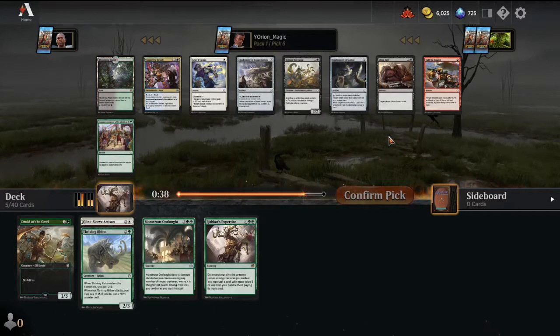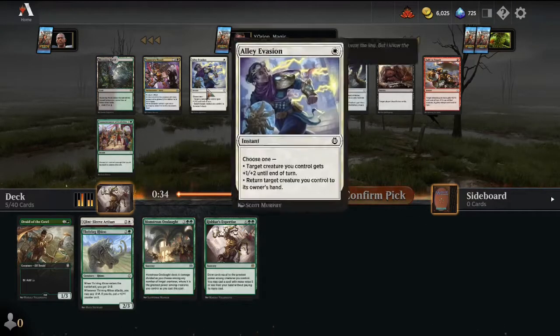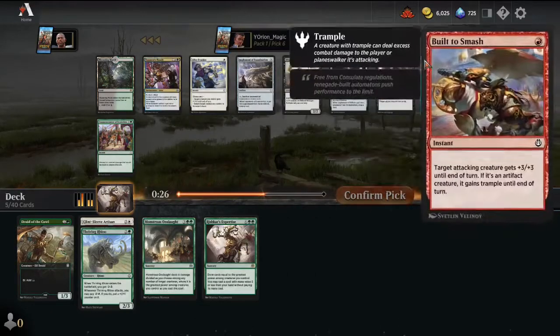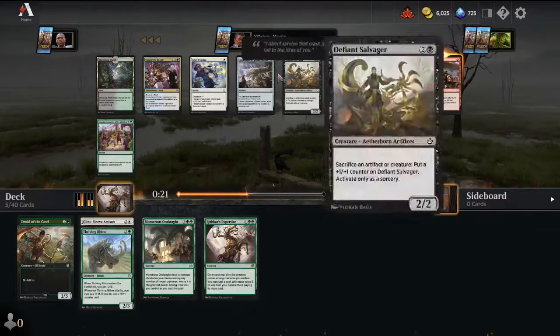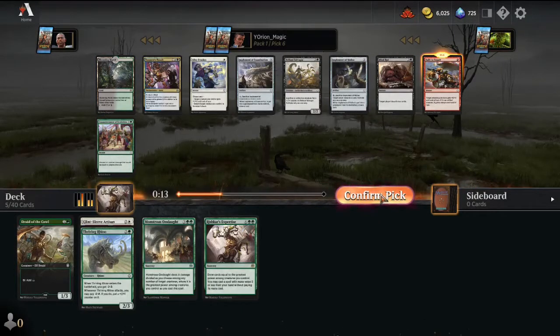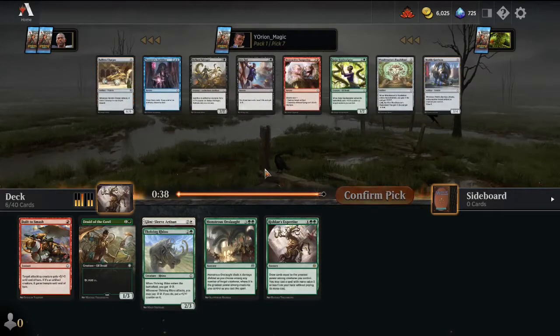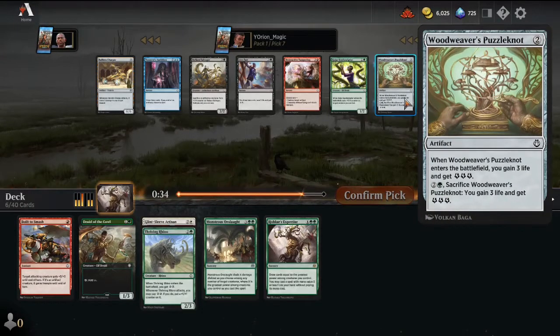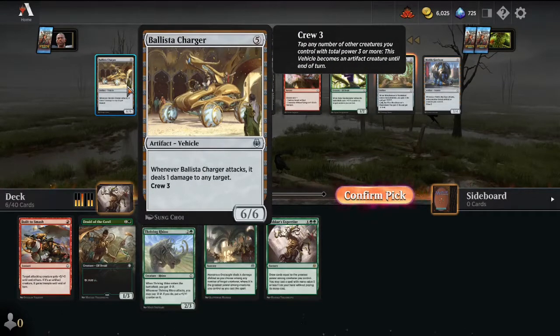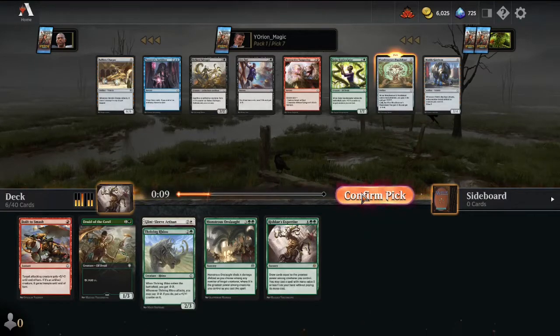Built to Smash, Alley Evasion — I'm not really sure what to pick here. Implement of Malice is fine. I guess the Implements are all fine but not very great. We don't even have all the blue dual lands. We'll just take that. Now we can get a Woodweaver's Puzzle Knot if we want to go into energy — it's really good for energy decks. Two mana, 3 energy, and you can get 3 more energy and 6 life from it for one card. There's also Tezzeret's Ambition — really good card draw — and a Ballista Charger. Let's just take the Woodweaver's Puzzle Knot.